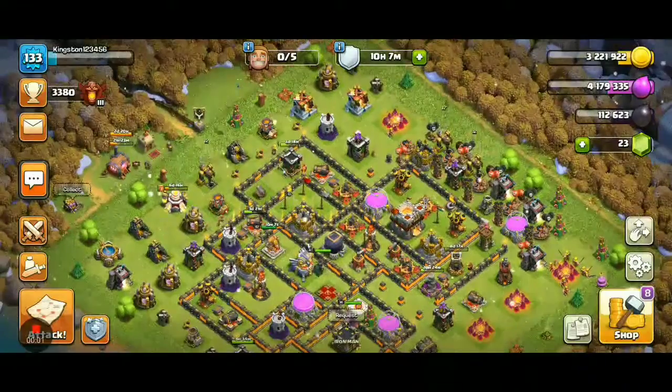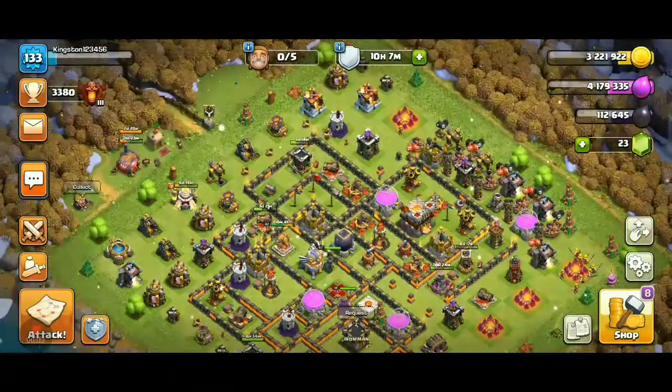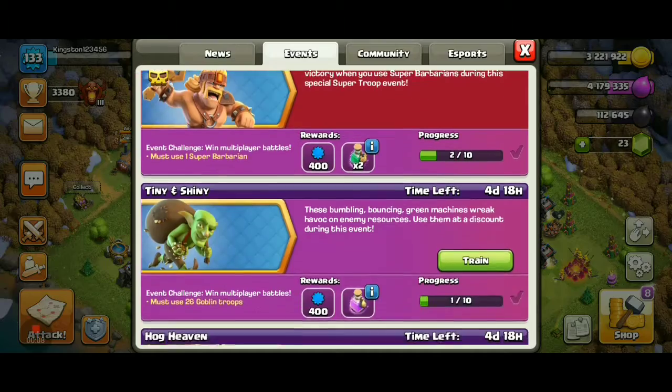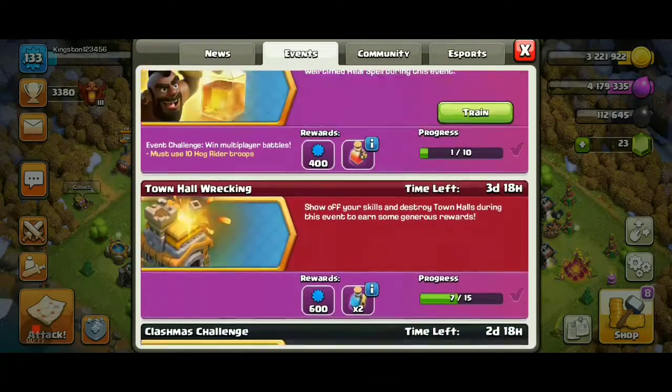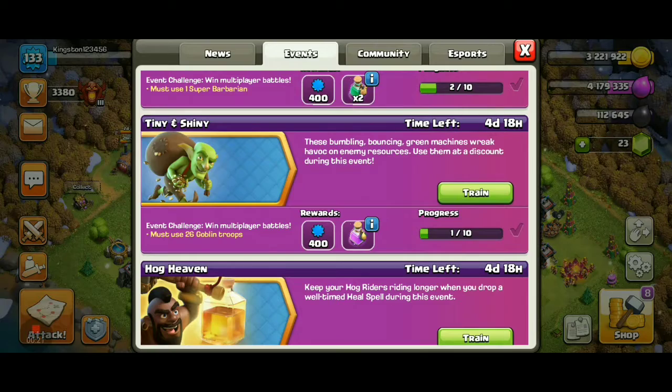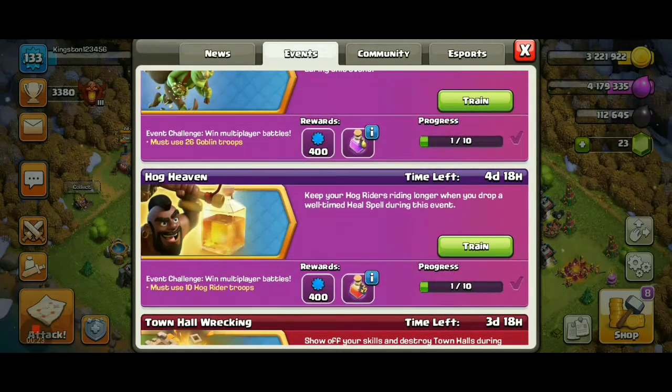Hello, my channel name is Kingston Gaming. Today in this video I will share a new strategy which will cover almost four events, and you can get those rewards as well as the profits. The first one is Road for More, the barbarian tiny and shiny, super goblins, and hog heaven.